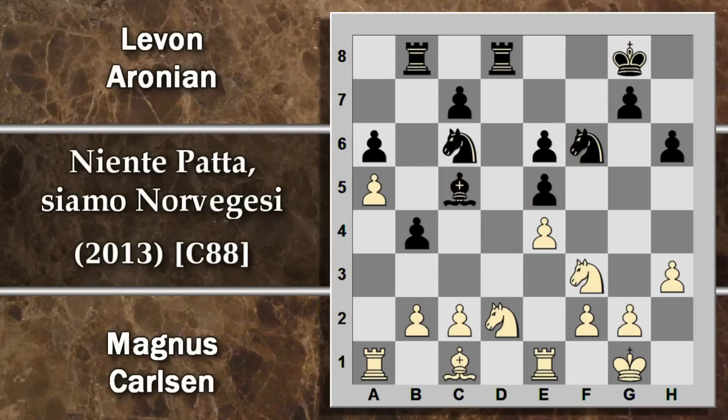Torre A1. Torre AB8: il nero decide di attivare l'altra torre. Posizionalmente il nero sta abbastanza meglio; deve solo stare un po' attento a questi due pedoni doppiati. Finalmente il bianco può muovere il cavallo e lo porta in C4 con una doppia minaccia sul pedone E5. Torre B5: finalmente il nero ha attivato completamente questa torre, sta andando a minacciare il pedone A5. Sembra che il bianco possa catturare il pedone E5, ma non è vantaggioso.